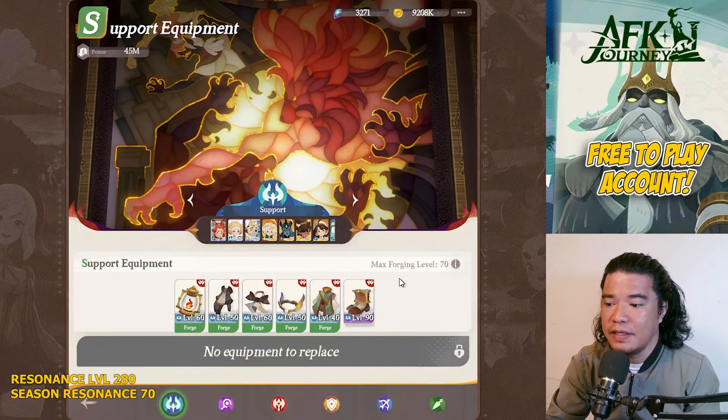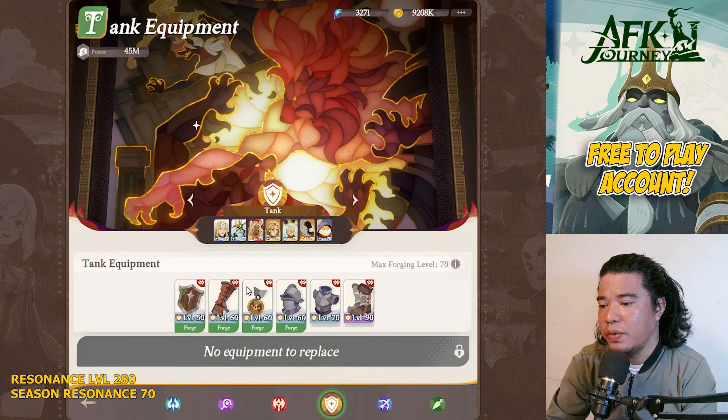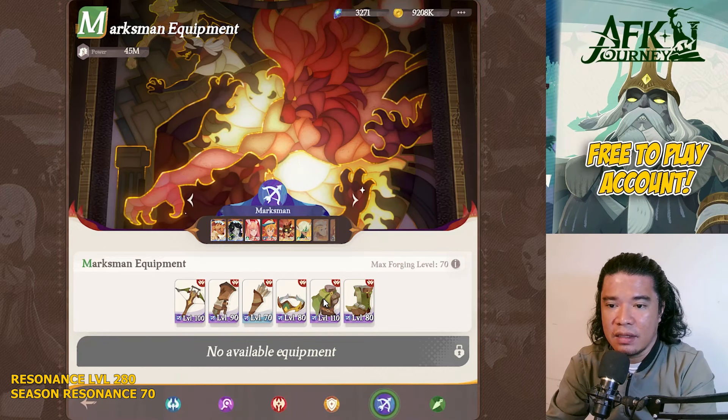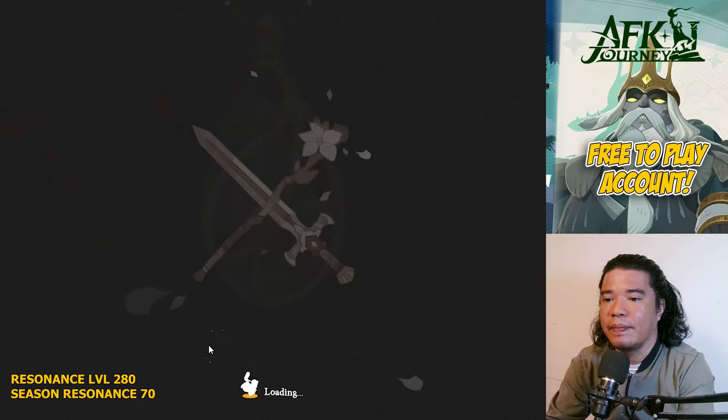Checking our equipment: on our support we have level 60 and level 40 gear, plus level 90 boots. On our mage we have a level 100 weapon already, obtained from the Hypo Fiend, along with some decent equipment. On our marksman we have a level 100 weapon, others at level 90 and 80, and a level 110 armor also from the Hypo Fiend.